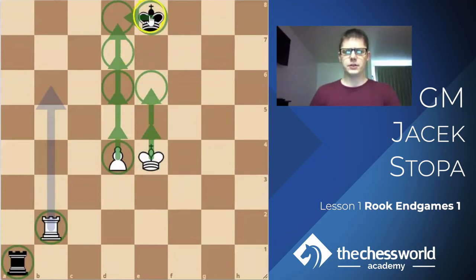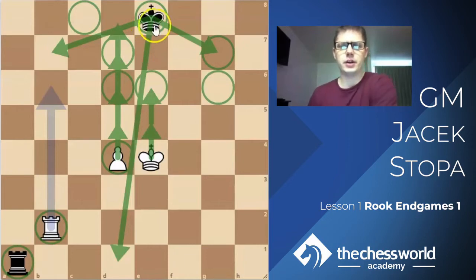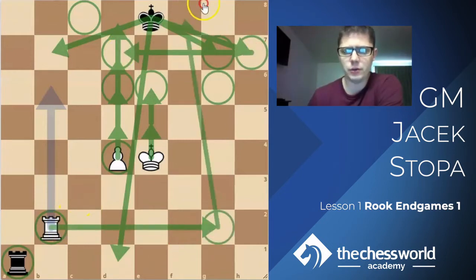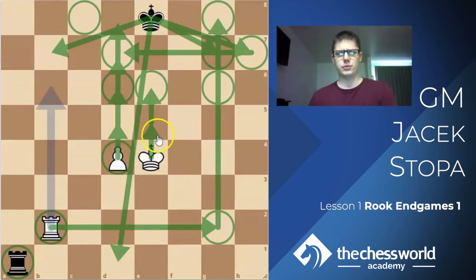You can imagine all sorts of situations in practical games where Black's king might be on the side, behind the pawn, or right in front of it — a multitude of possibilities leading to some very tricky cases. That is why it's always good to start with a base scenario. This is the position Black should target when drawing these Philidor positions. The king is correctly on e8; if it were on h7 you'd try to rush it over and White would try to cut you off, but that's a different case.